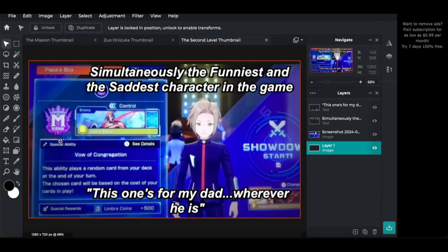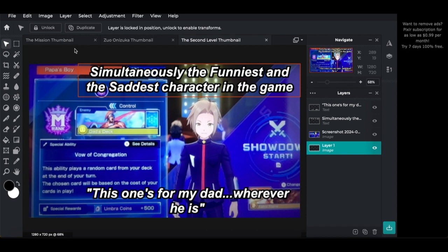The second level thumbnail was funny to me because I randomly fought a character who says the best — and most unexpectedly sad — line in the game: 'This was for my dad, wherever he is.' It's the first thing you hear when he starts the match, completely out of nowhere, and it's both hilarious and heartbreaking. I just had to make that the thumbnail — it was too good and too sad to pass up.